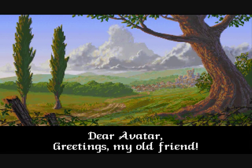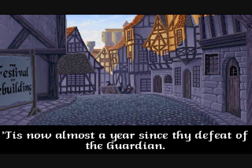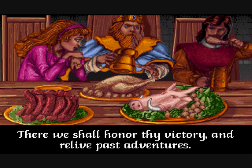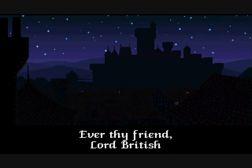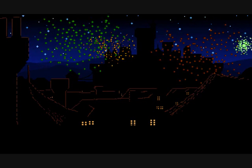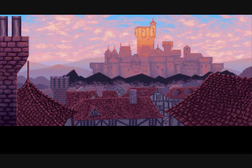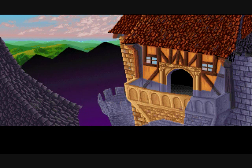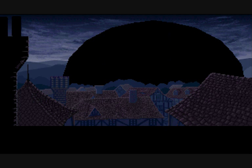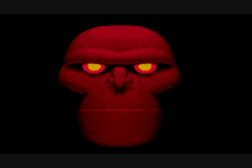When the Avatar is sent a letter from Lord British, King of Britannia, inviting them to a feast in their honour, there is much quaffing and gorging done, and that night the celebration ends in a display of strangely quiet fireworks. The following morning, however, a massive gem of magical blackrock appears around Castle British, dooming all inside. The doer of this dastardly deed? None other than the Guardian, arch-foe of all that is good and virtuous.